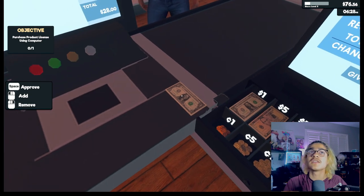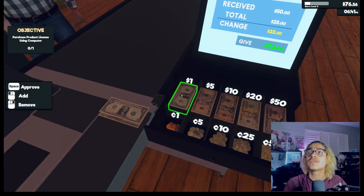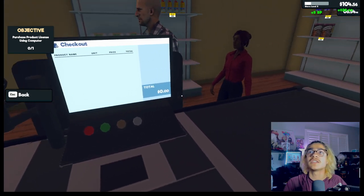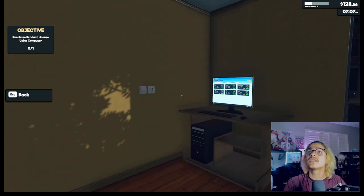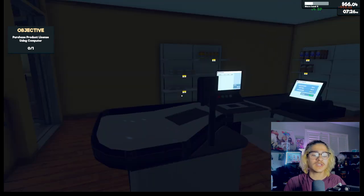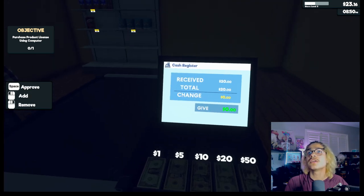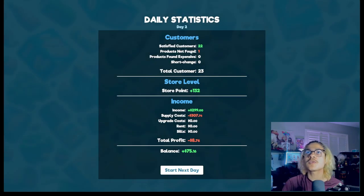You bought two flour — one dollar, there you go. You bought a lot for only 28 dollars. I'm supposed to give them 22 back — okay, 20 and one. I'm really confused right now. It's getting close to nine, I've got a lot of money so I should buy stuff before it turns nine. That's a lot of eggs — and it's you of course, you buying all those eggs again. Satisfied customers: 22, products not found: one. We earned only 75 dollars.